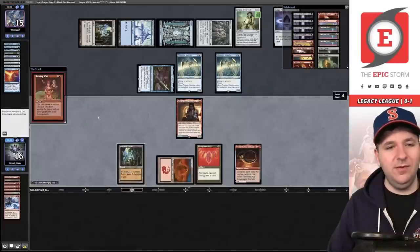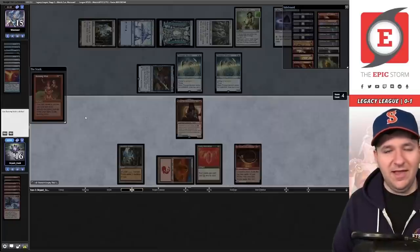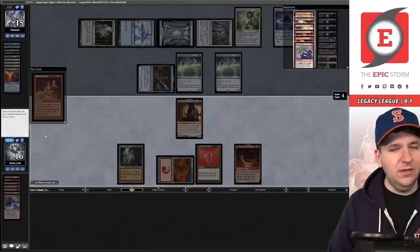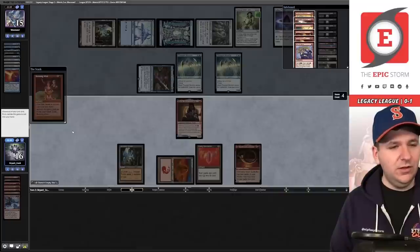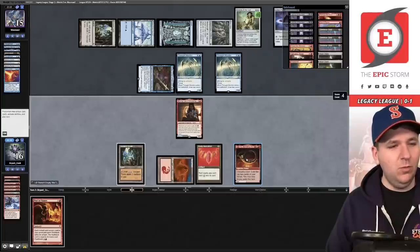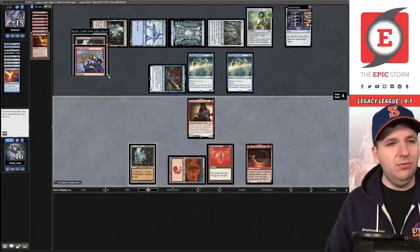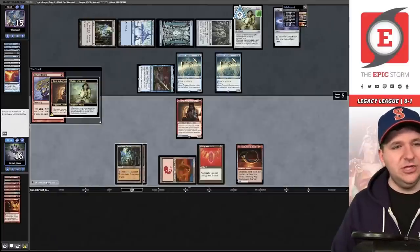Burning Wish is free because it costs one less for Ruby Medallion, and Birgi makes up the red we have to pay. We put Wish on the stack. If we get Past in Flames here, I think it probably wins. I want to think this through — Past in Flames would have two floating. I can discard it to Harnfel and then have enough mana to flash it back with one floating. I still have a land drop, so I like discarding Past in Flames and playing Ancient Tomb.